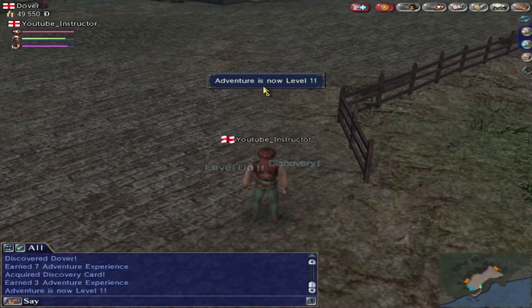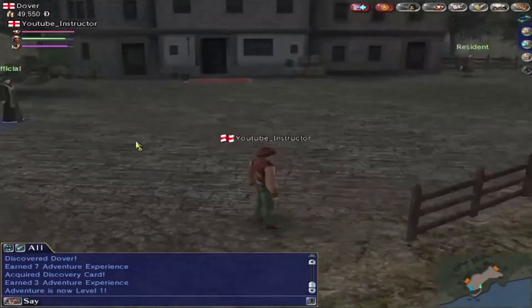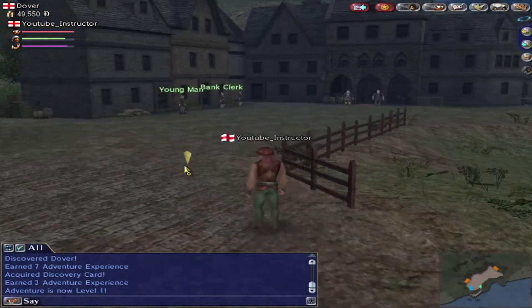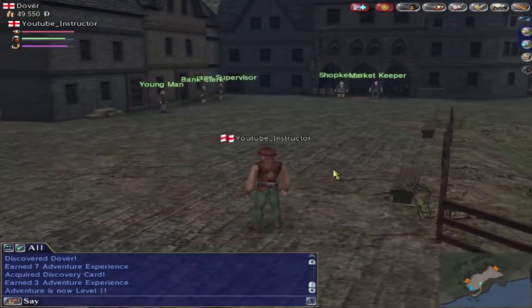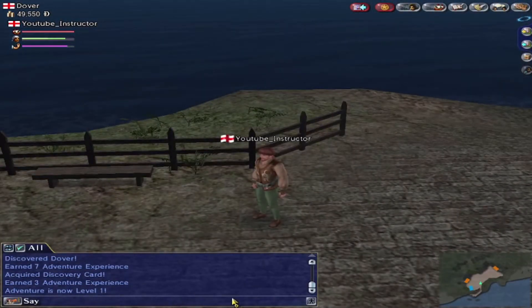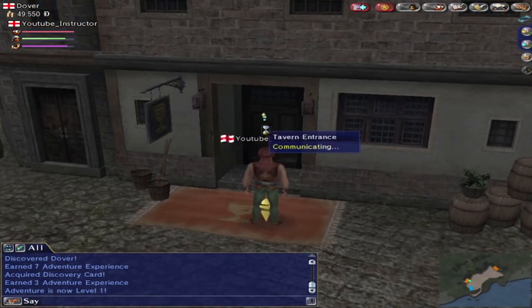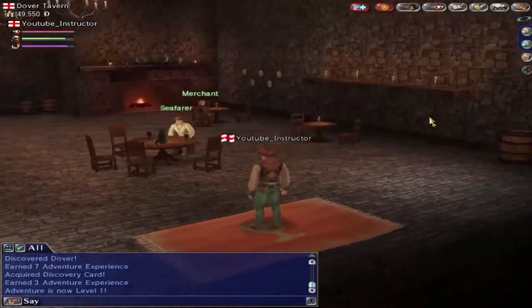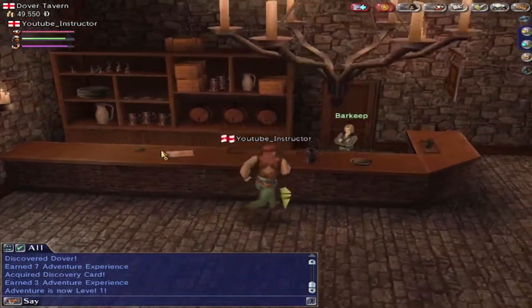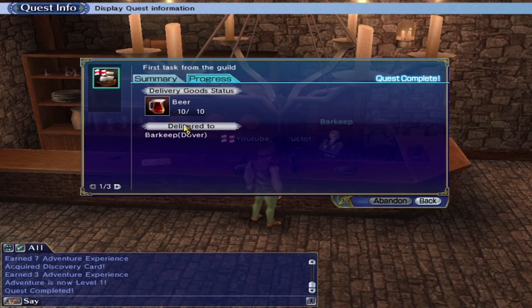So as you can see now we've got some points achieved. We need to look out for the barkeeper. So we'll just have a little look around. There we go — we'll go into the tavern. There he is behind the bar. And we will deliver his 10 beers. Crest is complete.